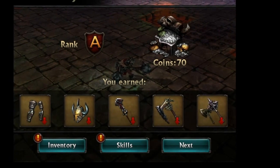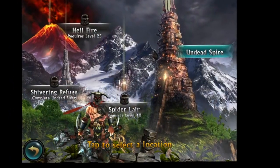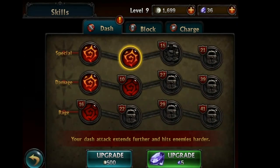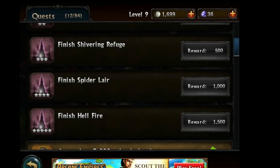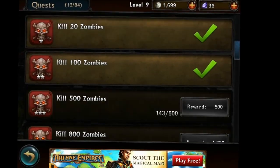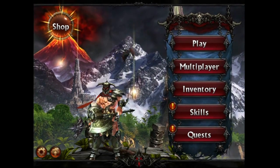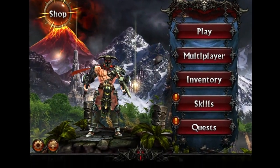Here's what you get at the end of a level — here are the weapons I found. Here are all the different areas you can play in. Here are the skills to upgrade: dash, block, and charge. You have to complete certain levels to do so. And here are quests where you actually earn coins, so they do give you a little bit back. Fun game — watch the in-app purchase. Until next time, Crazy Mike saying see ya.